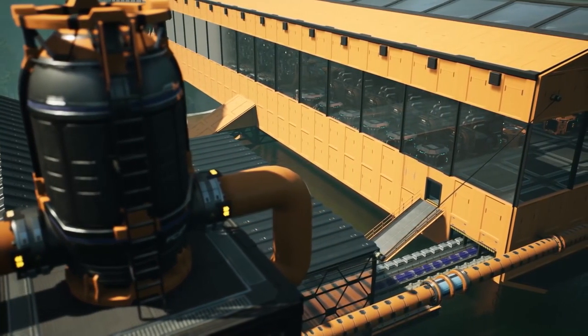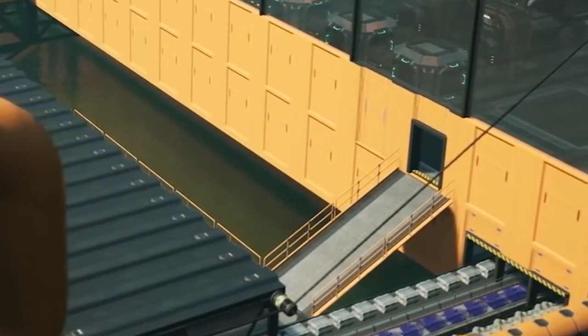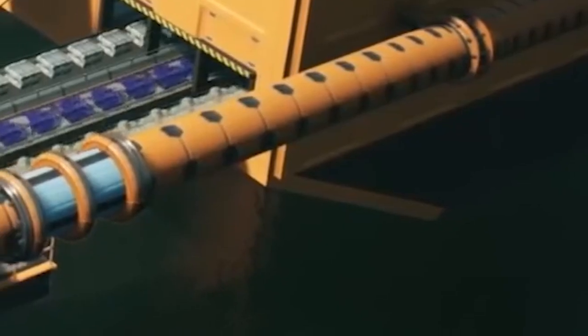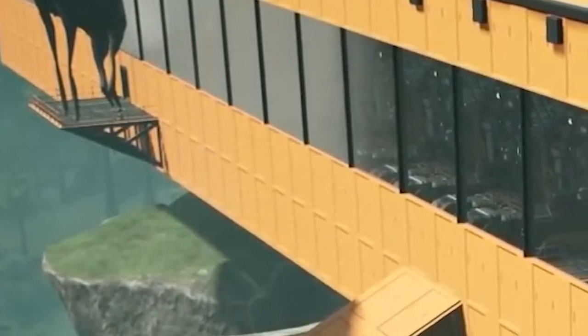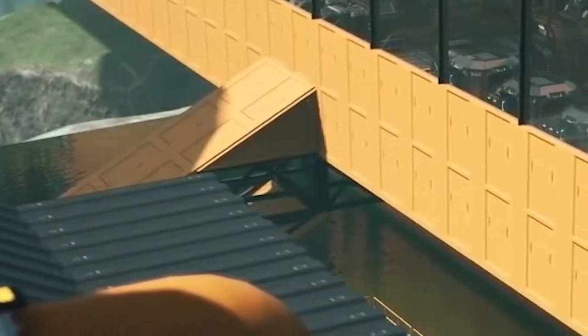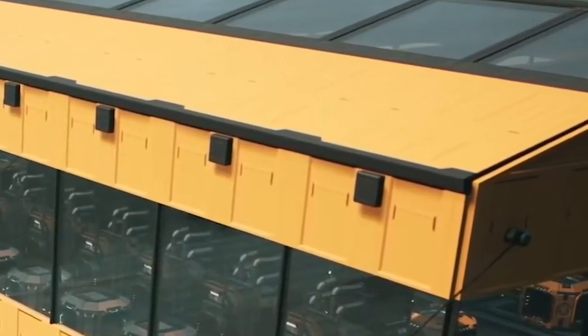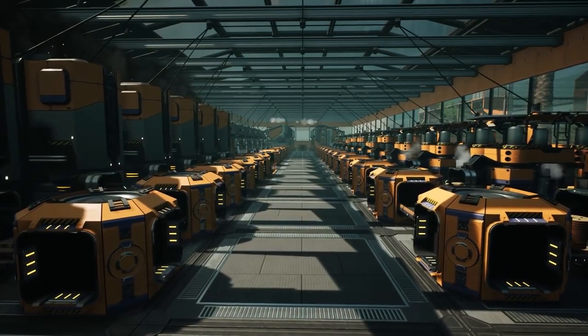We then have our first look at the new ramped walkway. I love the little black border you can see just alongside this, and if we check the bottom of the build you can spot the flipped ramped wall as well as a ramped foundation frame and flat corrugated iron roof. The last thing I want to point out here is the guttering around the factory — I'm trying to work out whether this is an individual item we can personally place or part of the new ceiling pieces, so let me know what you think in the comments below.